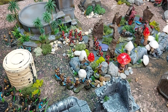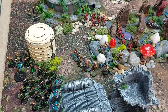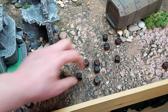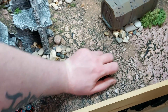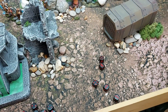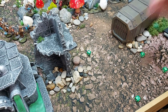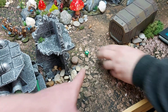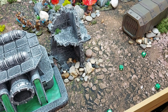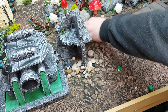Shooting opens with the Angelus bolt guns from the Sanguinary Guard into the Warriors — lots of misses. With strength four vs. toughness four it's fours to wound, and minus one means a five up save. After saves and reanimation, three Warriors go down.